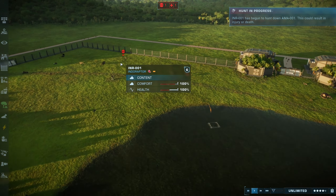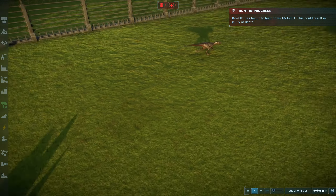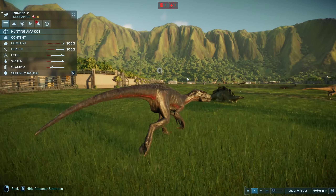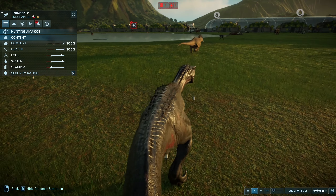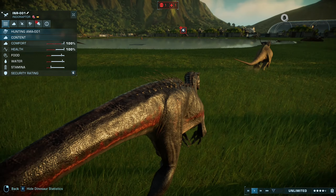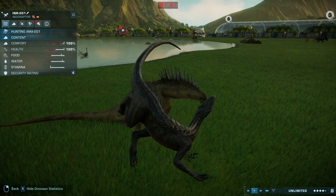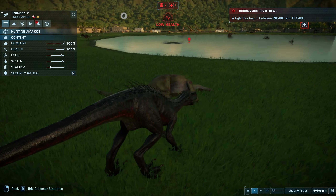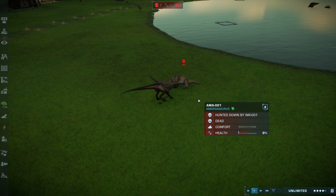What do we got over here that's dead? Looks like the Proceratosaurus was probably taken down by the Indoraptor. It looks like the Margosaurus — the Indoraptor is hunting the Margosaurus. Probably just going to jump up, grabs the head and just snaps its neck. Just absolutely merciless.